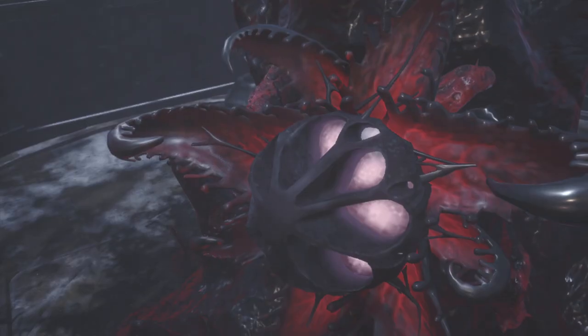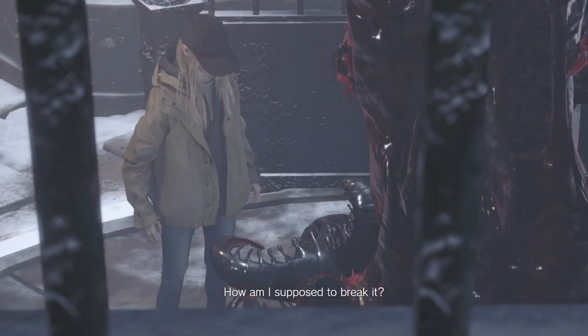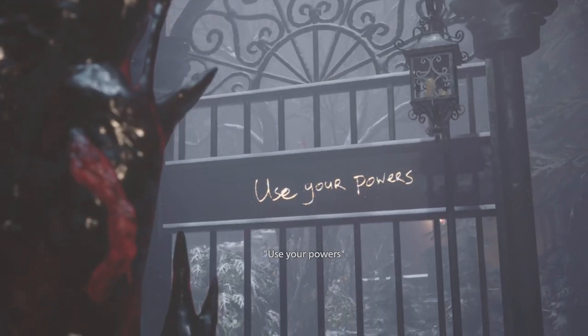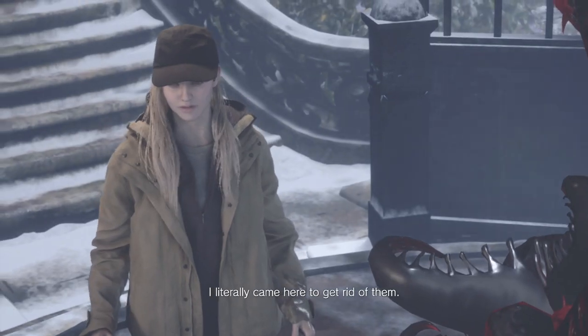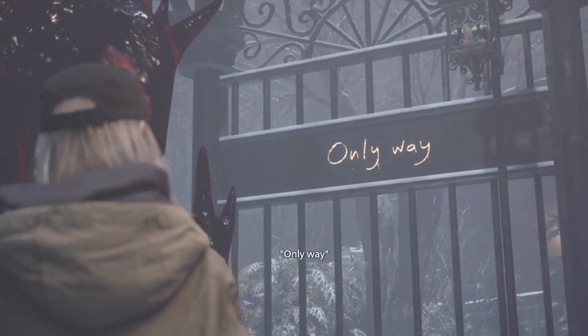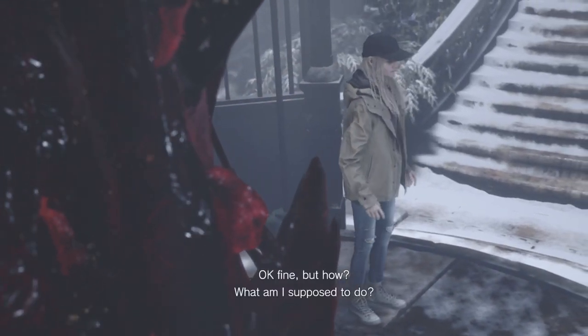Break the core — yeah, you shoot it. You mean that gross lumpy thing? With a gun, you dummy. Use your powers. My powers? I literally came here to get rid of them. You gotta use what you got. By the end, you're gonna realize that you don't want to get rid of your powers, because you're gonna harness them for good.